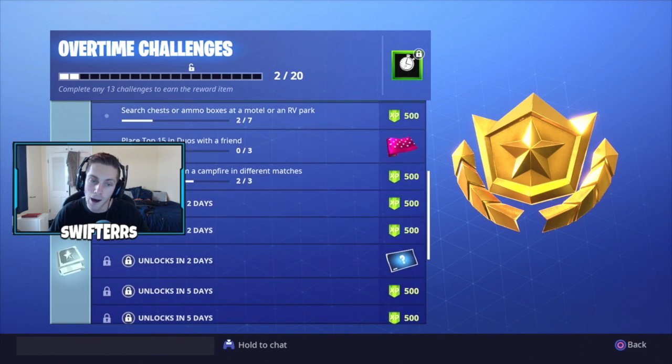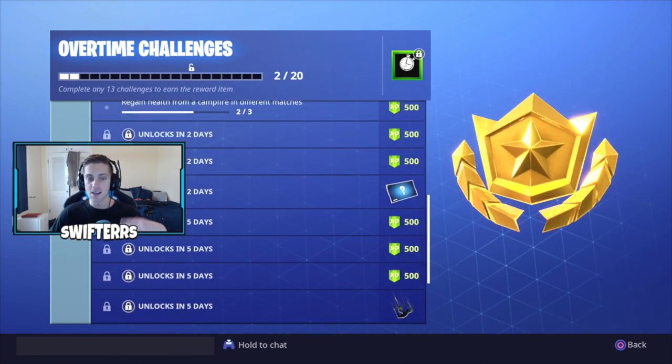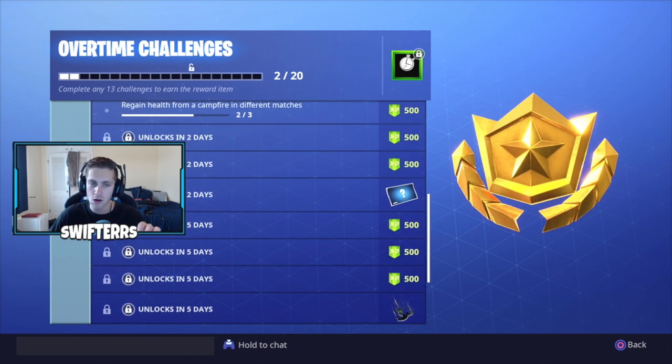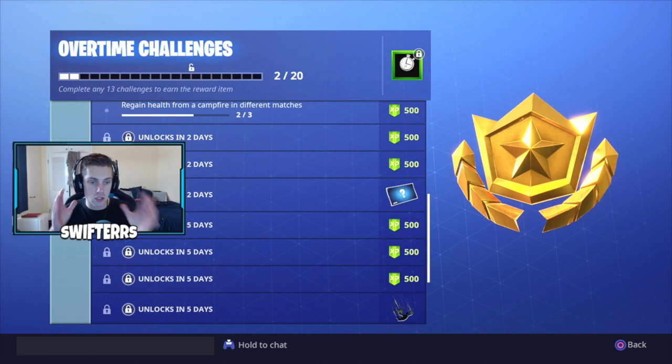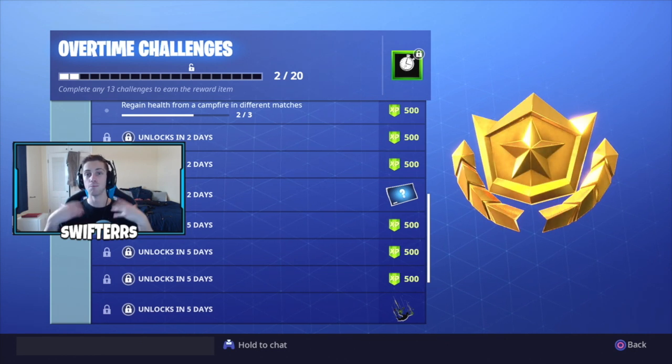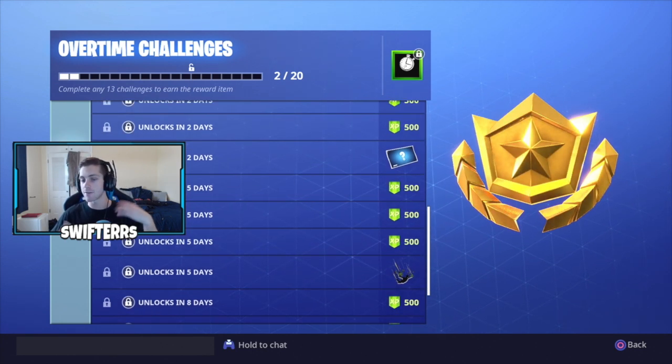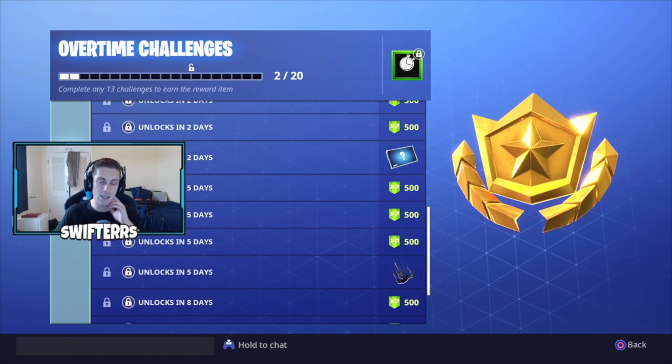There are also a couple more challenges that are locked — some unlock in 2 days, and others in 5 days. The rewards are pretty similar: 500 XP per challenge for a total of around 5,000 XP. There's also what looks like a secret mystery screen that may contain a secret Battle Pass location for more tiers on the Season 7 Battle Pass or additional XP. In 5 days, 4 more challenges unlock, including 500 XP rewards and a brand new Vines Contrail — which was actually leaked a long time ago and is a free Contrail we'll be able to unlock.